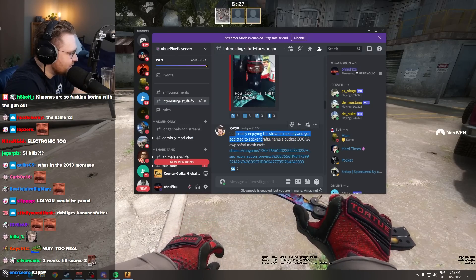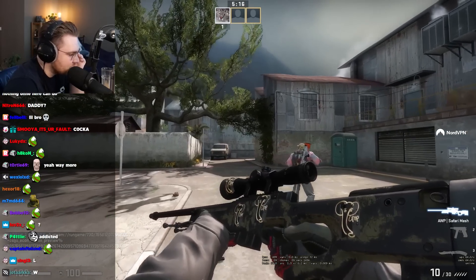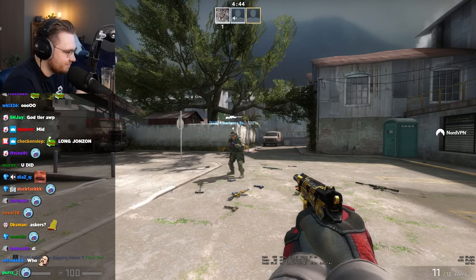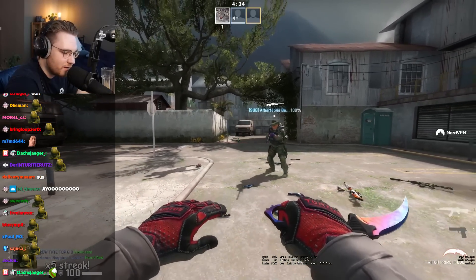Been really enjoying the streams recently and got addicted to sticker crafts. Here's a budget coca orb safari mesh craft. He got the long johnson around the whole orb safari mesh. Not too bad. Check out this RVP, bro. Oh my god, I love this sticker. It's very long and it just looks good. I think I bought like a hundred of them when they were two dollars and now they're one dollar.